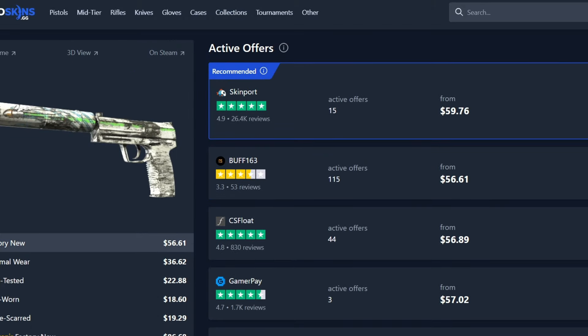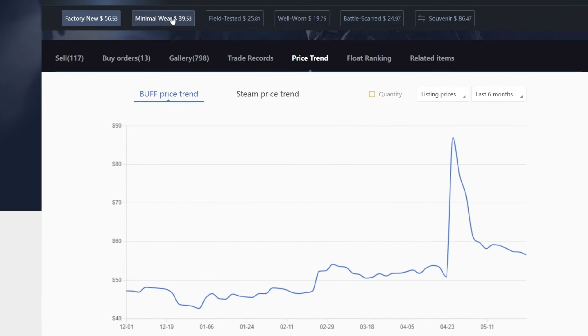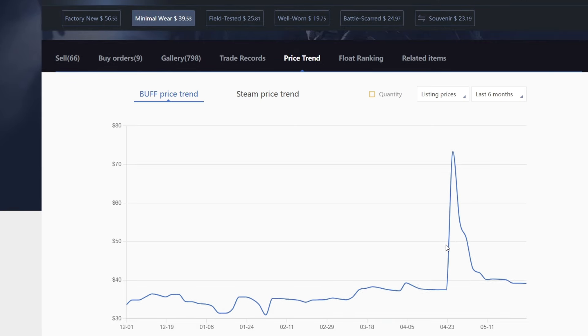The first one is the Road Rash. If you have a look at the Buff chart, once Overpass was removed it went from $50 all the way up to $86, and now it's relaxed back down to about $55-$56. I think picking up one of these in Factory New, or maybe even in Minimal Wear, could be a good option, as people will be using these to trade up to the Masterpiece more and more often. In Minimal Wear it was at $37, went up to $75, and now it's back down to pretty much where it was before.